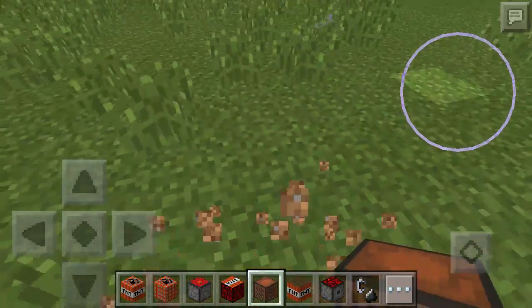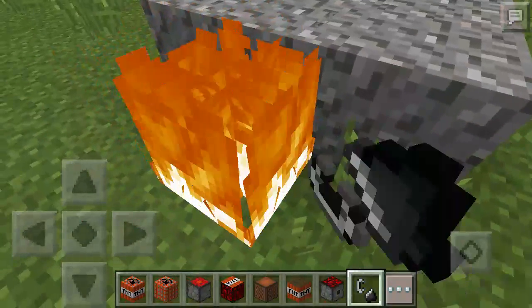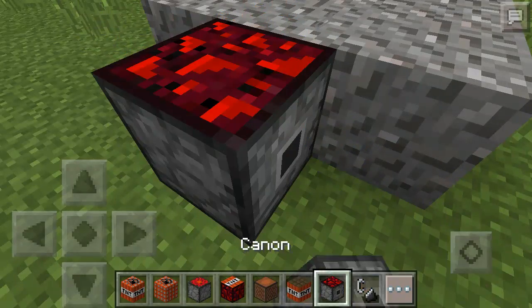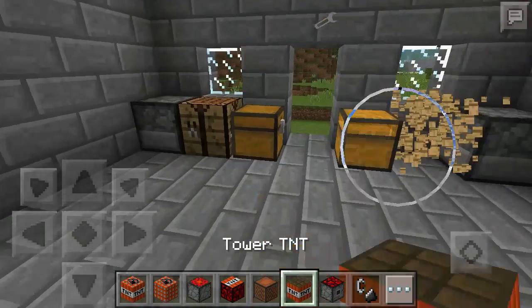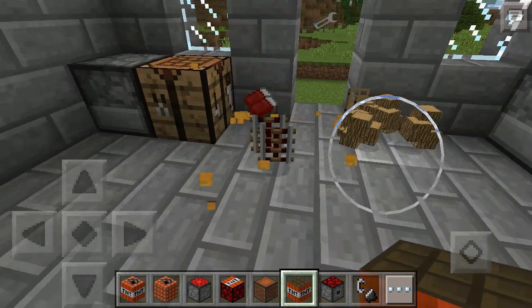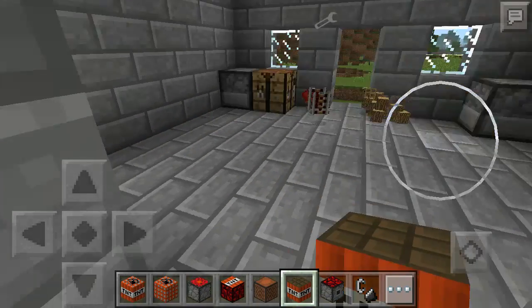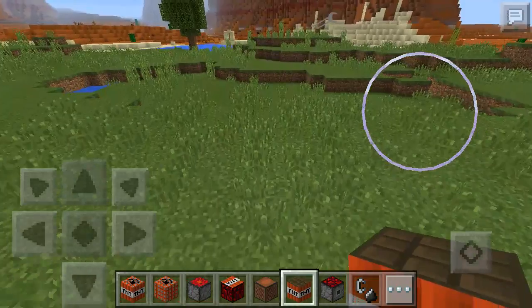Let's try House TNT — it's one of my personal favorites because it's a very good survival kit, basically like a survival kit TNT thing. It comes with all of that in it, like a survival kit.